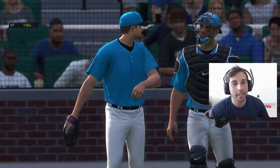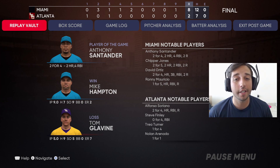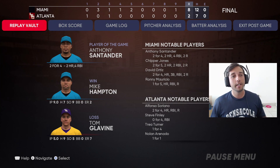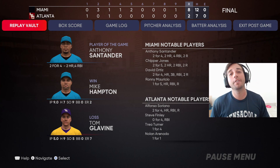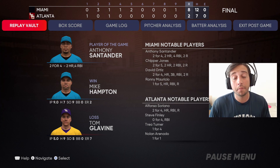Strike three — we end the game, eight-to-two! Ronnie Mauricio does go yard from the right side of the plate, his weaker side, taking Tom Glavine oppo taco — great to see he can go the other way against lefties. Santander was two-for-four with two bombs and four RBI. Mike Hampton goes nine strong — complete game, two earned runs, seven hits, nine strikeouts. Ronnie Mauricio is going to be in my lineup. Hope you guys enjoyed the video — subscribe, turn on notifications, and follow me on Twitch and Twitter. Love y'all, I'll catch you on the next one.